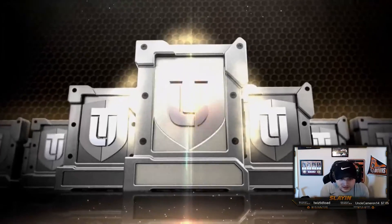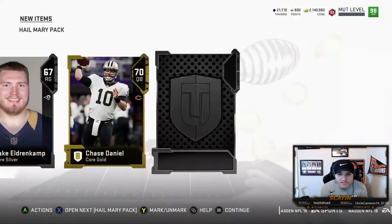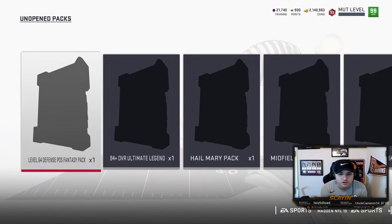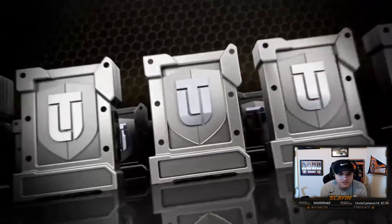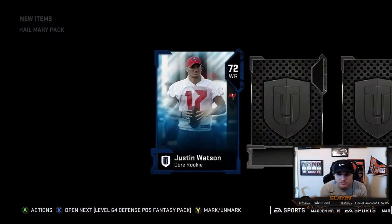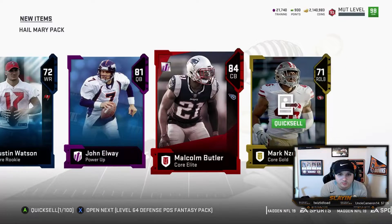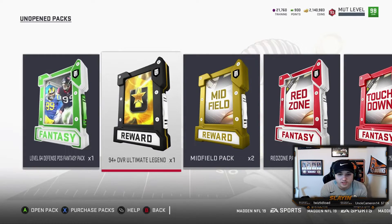Let's get right into it — Hail Mary pack, see if we can pull an elite. These packs have been pretty bad for us recently; they're just bad packs in general. We're just going to quick sell these guys because the binder is maxed out. Hopefully they release more positional heroes that I want and I can clear this binder a little. Let's be great — I want to pull some fire today. We do get a Power — John Elway and a Mack Butler. Two elites in a Hail Mary pack — that might be the best Hail Mary pack!